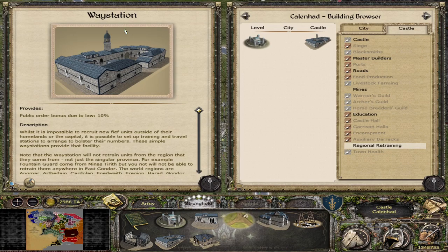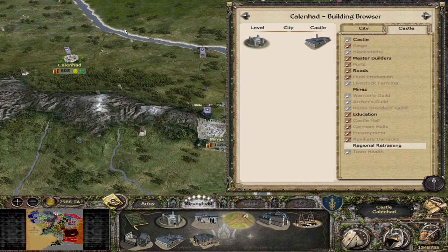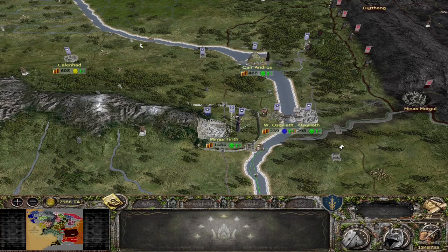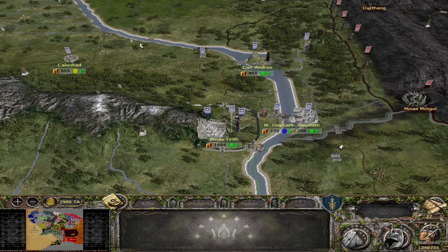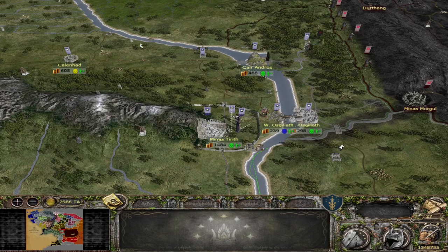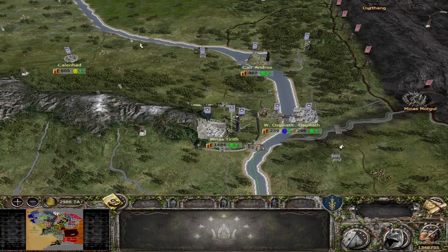Also, the third tier barracks for the orc factions are now usable by all factions that use a standard barrack system — the dwarves, elves, Gondor, Dol Amroth, Harad, and others that use the barracks, archery range, and stable split. Whether this was a bug in version 4.6 or introduced in version 5 during the barracks rework, it is now fixed.